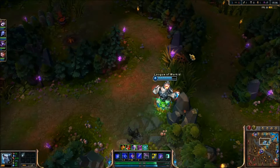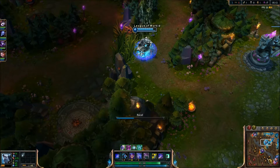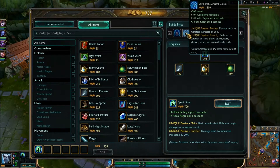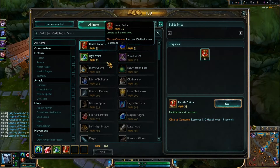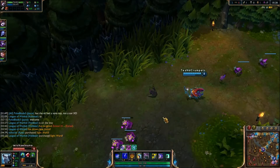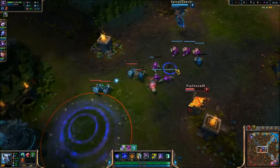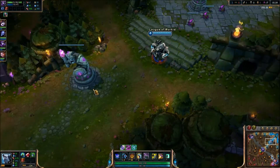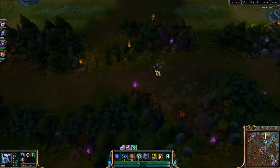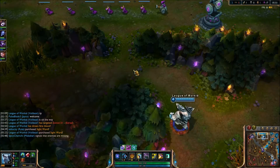So in the jungle, the first ability I get is my E for the fear. This way you're able to get hits on whatever buff — whether it's red or blue, it fears them and gives you the ability to hit them out. I do always get my E first, then I get my Q so that I'm able to run from one buff to the next faster, to reduce the amount of time it takes to clear the jungle. Then I get W last, and then I max W in the jungle. A lot of people probably wonder why I max W — I'm sure a lot of you either max Q or E when jungling. The reason I max W is because I like to do more damage on my ganks; the finishing blow does more damage obviously as you max it out.